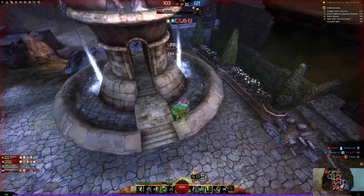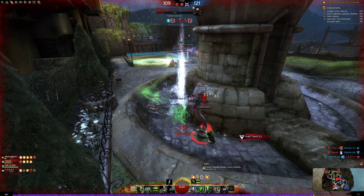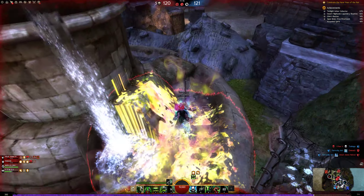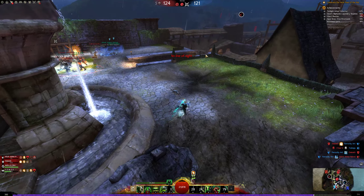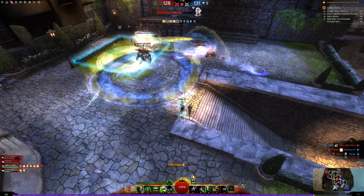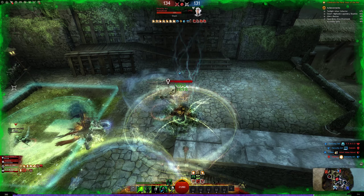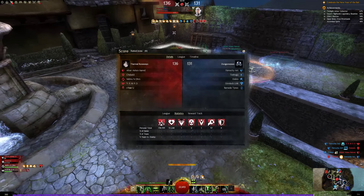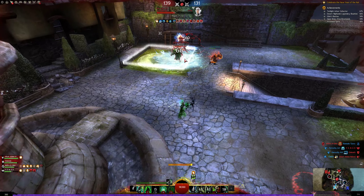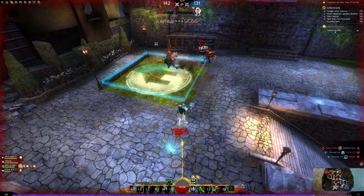Auto attacking here, reviving this guy — I'll make it, I'll make it. Yeah, I made it! Trying to interrupt first, elite skill here, stun break out of this. Corrupt this guy, corrupt one more time — he's really low now. Auto attacking him, no one is trying to revive him, and he will just die here. He's gone.